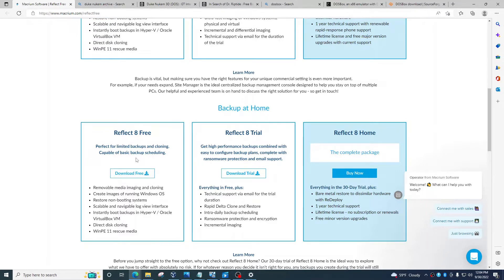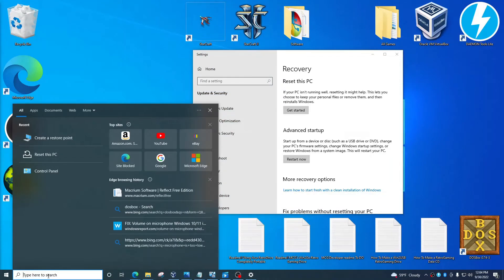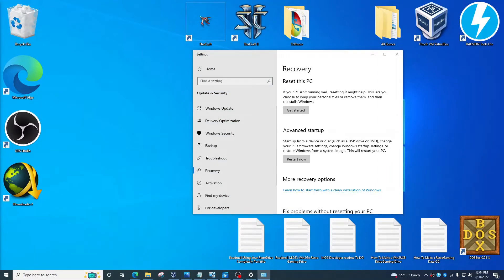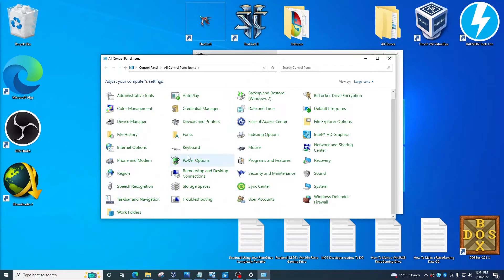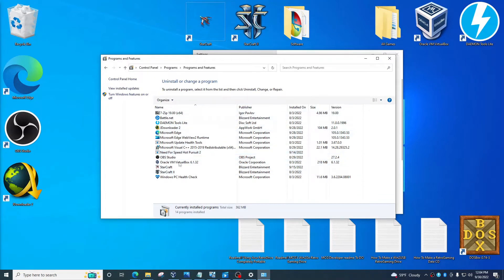With Macrium Reflect, you create an image — it's about 25 gigabytes for a computer in its new state. You can also create a flash drive to boot from and re-install it. If this all sounds complicated, just use your regular computer and keep uninstalling games. The best way to uninstall games is by going to Control Panel and clicking 'Uninstall a program.' You can just uninstall anything — for example, if you want to uninstall StarCraft, go right there and click Uninstall.